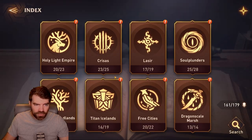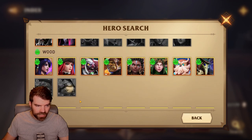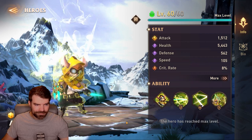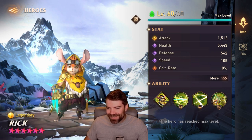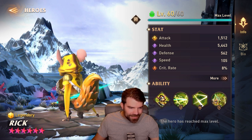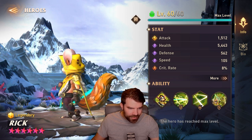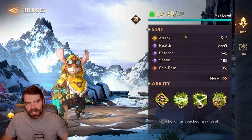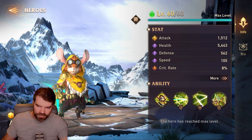Let's do the new heroes first — let's go to the index. We're going to go to legendary. He was Wood, right? There he is — a little rat, a little baby rat. The animation's pretty cool. There's a little Rick there. He's got a little acorn necklace, some little spikes on his hand, and a sword and a bushy little tail. He's got S attack, a crit, average speed, health, and defense.